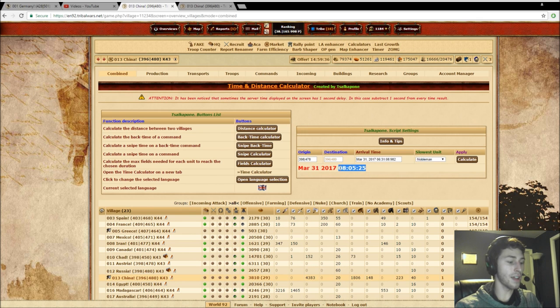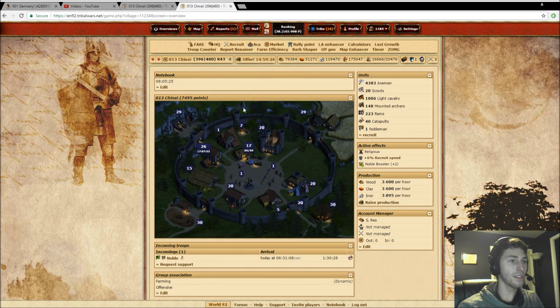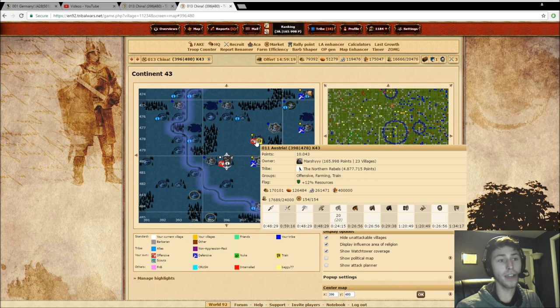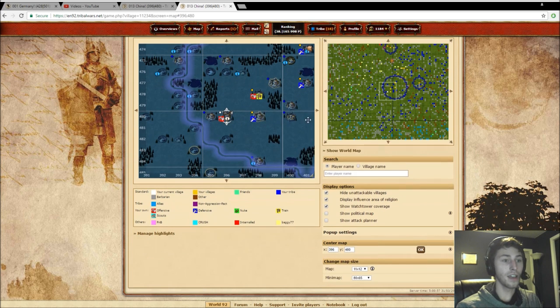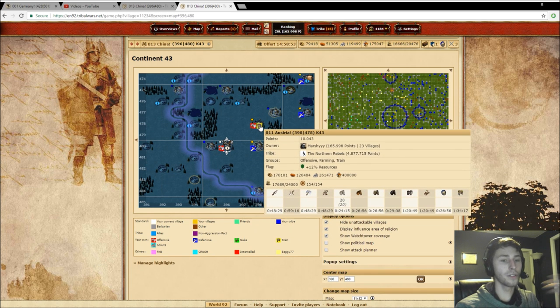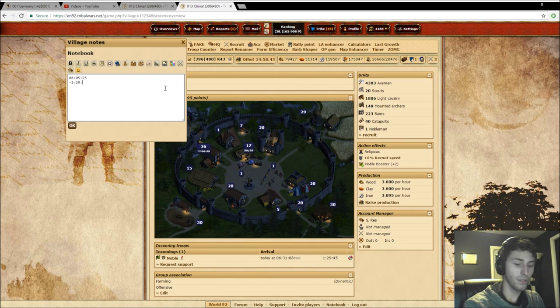So we're going to calculate this out. Right here is going to be the time that those troops get back into his base. I'm going to save that time. What I'm going to be calculating out now is the walk distance and how long it'll take. I intend to send rams, so as you can see the rams are an hour and 20 minutes, an hour 20 and 49 seconds away. If you want to add walk times and troop counts, there's a setting right down here and you can just tick that. So one hour, 20 minutes and 49 seconds — we're going to put that in here and subtract that time. The reason we're subtracting that time is because if his troops get back at this time, and this is the walk distance to that village, we need to make sure we're sending those troops to land right after his. This is our ram speed, so we subtract that time.